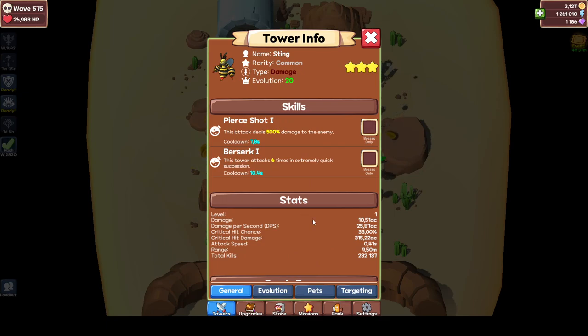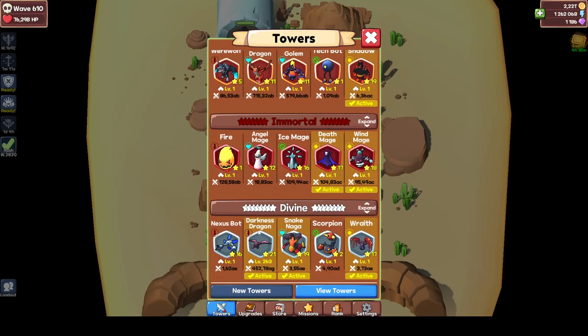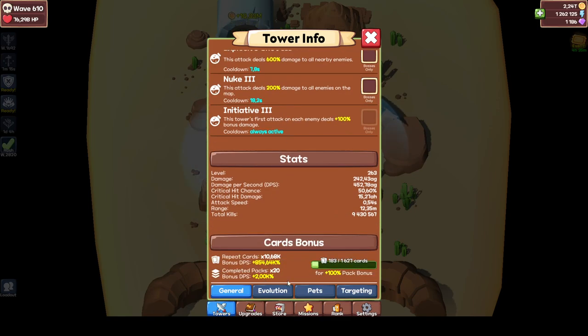As you can see, if you get a Sting and scroll down, there's a card bonus as well. So for every card pack that you complete, you get a 100% damage bonus. I have completed packs 9, so my DPS bonus is 900%. If I go to my dragon, I have 20 packs, so it gives 2000%. The card packs do increase in order to complete one.